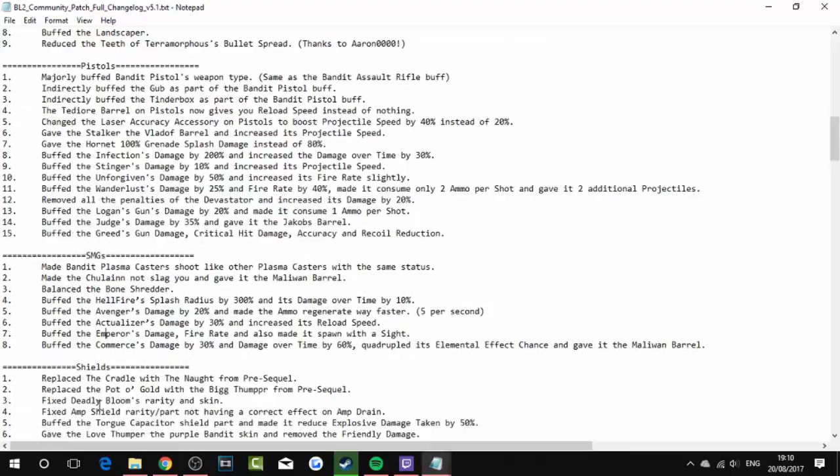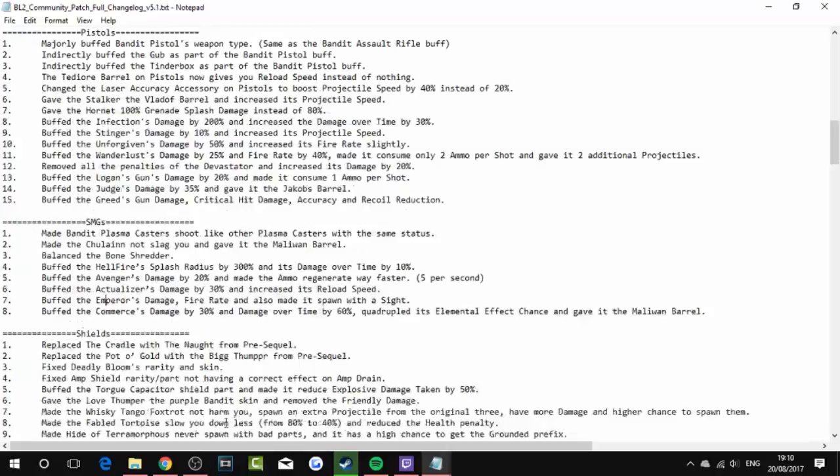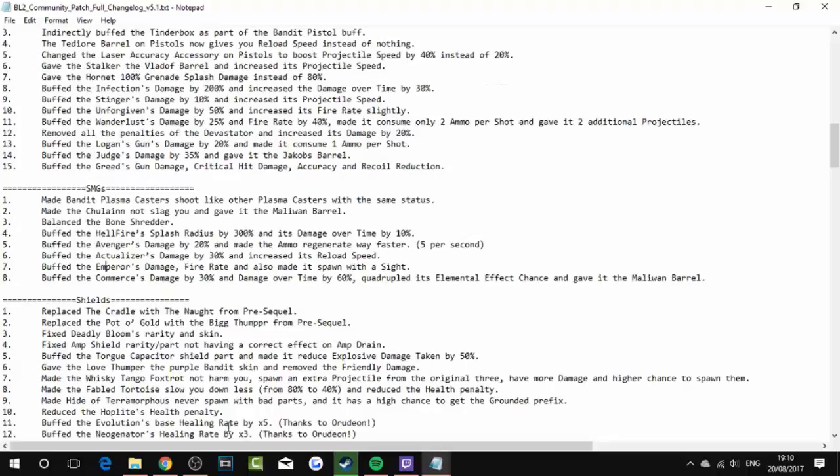Fixed Deadly Bloom's rarity and skin. Fixed amp shield rarity and the correct effect on amp drain. Buffed the Torgue capacitor shield part and made it reduce explosive damage taken by 50%. Kept the Love Thumper with the purple band and removed the friendly fire damage. Made the Whiskey Tango Foxtrot not harm you — spawns an extra projectile from the original three, with more damage and higher chance to spawn them. Stable Torgue shields slow you down less, from 80% to 40%, and reduced the health penalty. Made Hide of Terramorphous never spawn with bad parts and have a higher chance to get the Grounded prefix. Reduced the Hoplite's health penalty. Buffed the Evolution's healing rate by 5%.